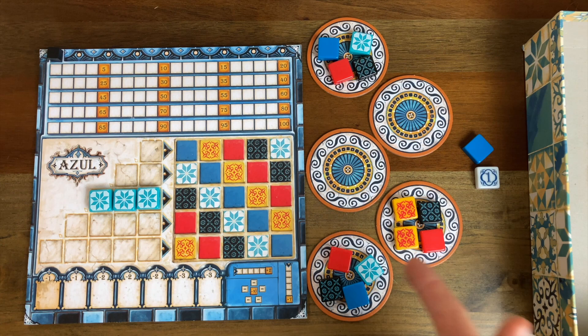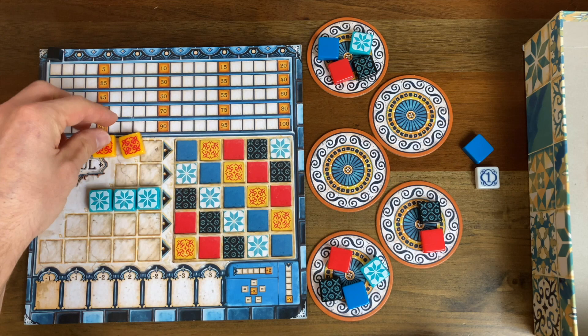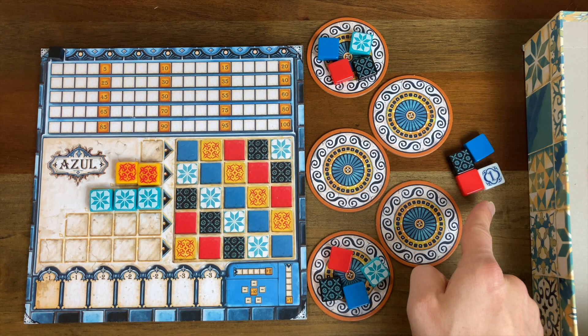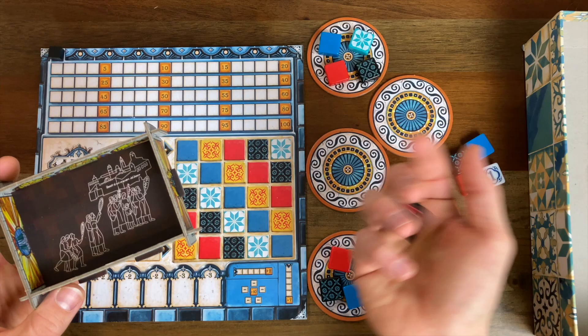Now it's back to me. The only set left are these two yellows. I'll take those and put these in the discard pile. Now if there are no sets of tiles in the factory display, the AI is going to look in the discard pile for the biggest set. If there are no sets in the discard pile either, it's just going to take a random tile from the leftmost - or in our case, the topmost - factory tile. This was kind of a weird setup, so bear with me.